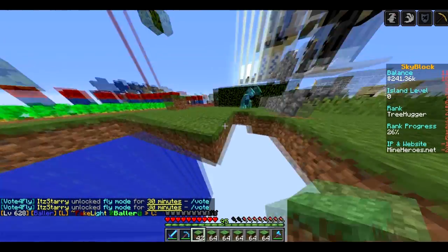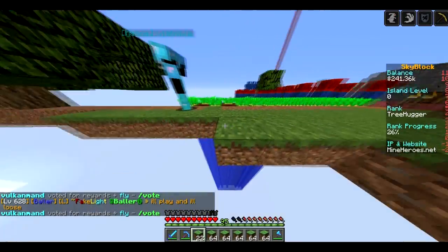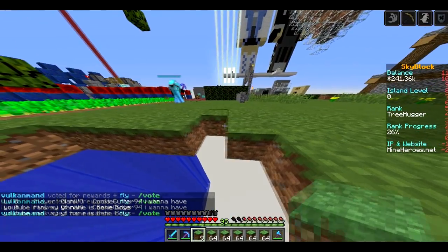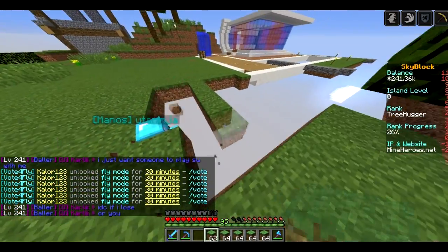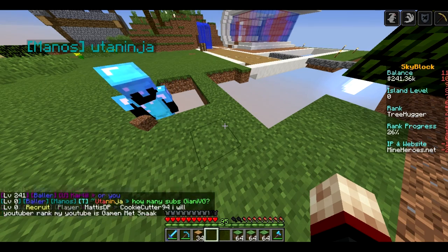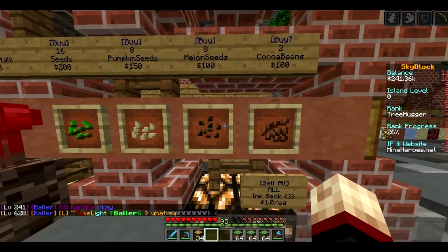I was thinking about having a bunch of different farms — not because we need it but just to look more impressive. Like cocoa beans — yeah, I'm not thinking today. I want to have a YouTube rank. Let me destroy this block. What farms should we go for? A bit of potato, a bit of carrots, a bit of cocoa beans, a bit of sugar cane, a bit of cactus — not auto or anything, just to look impressive. I'm gonna buy some cocoa beans.